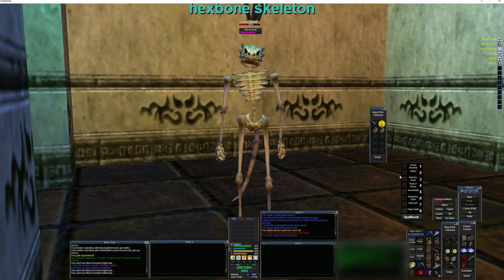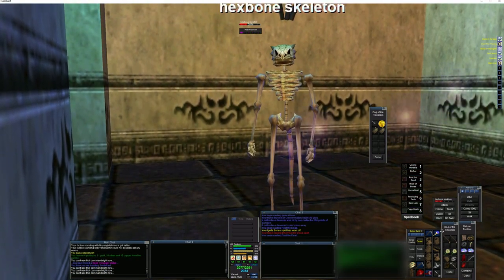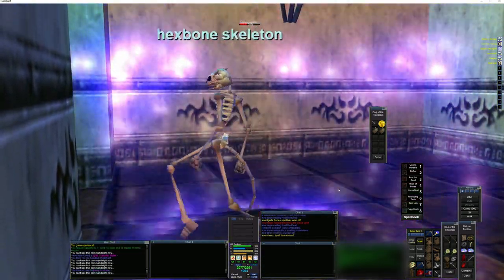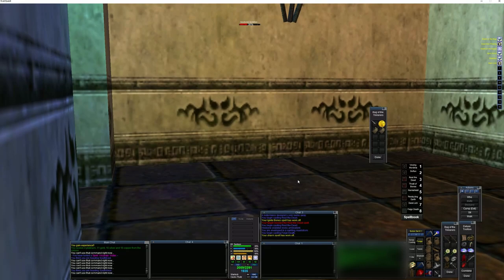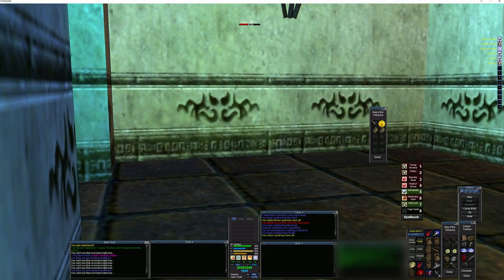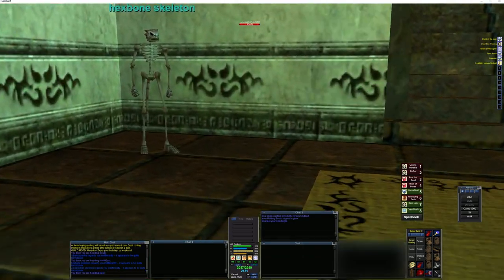We got the living. Now we're just going to pacify our charmed mob, feign death, queue out, come back, and that way we're ready to start crawling.